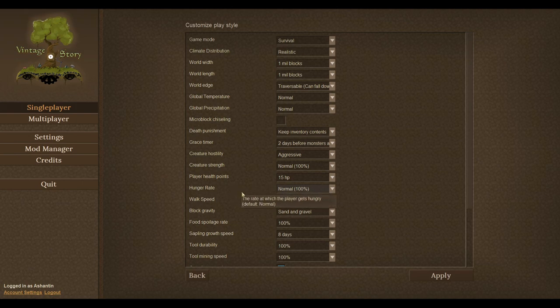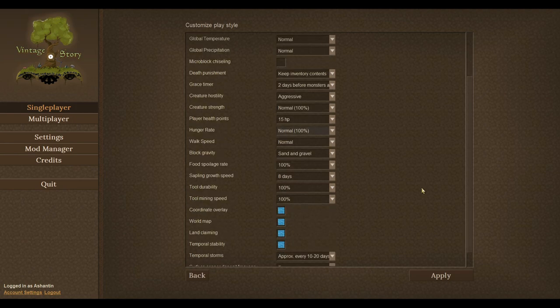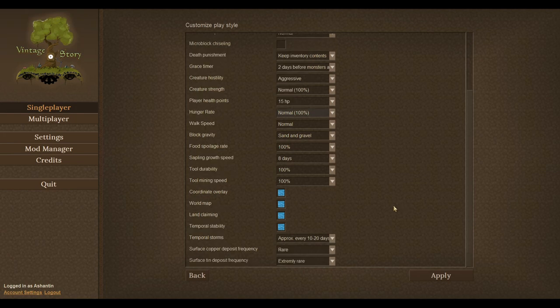Hit points: fine. Hunger rate: normal. Everything else: normal. Tool durability, tool mining speed: 100. We'll see how we go with that. Temporal storms every 10 to 20 days. Surface copper deposit — now you need copper. Let's set it to very common. Surface tin deposit — let's go for very common as well. So I've just made this game a lot easier for a single player.